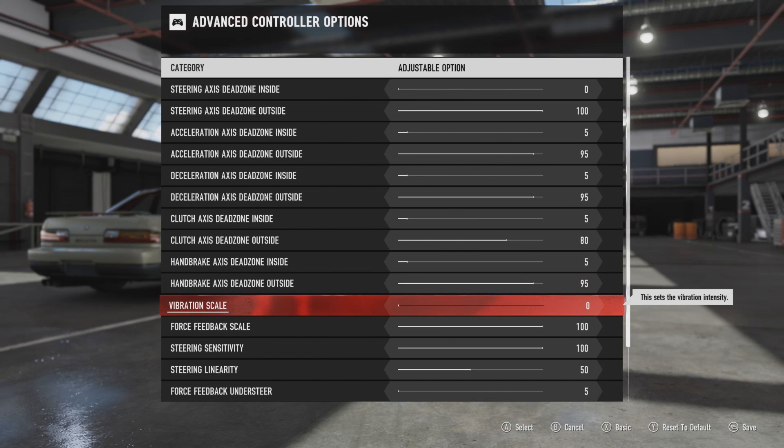Moving on to the vibration scale — I've set mine to zero because I do not like the Forza 7 vibration effects. If you like them you can turn the setting up; it shouldn't change anything to the actual force feedback itself, so it's just purely the vibrations that go through the wheel.